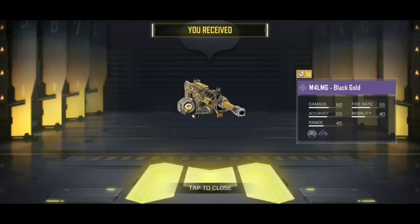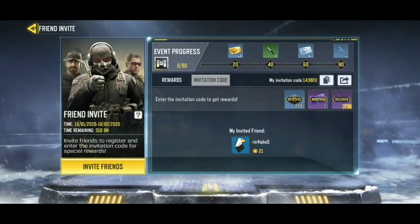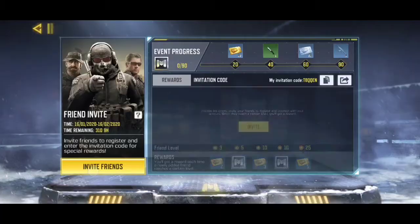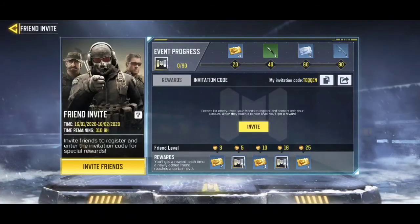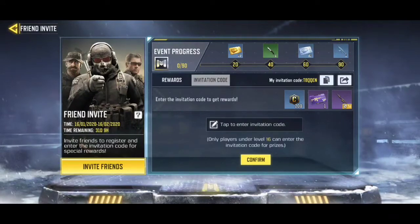Everyone who is on level below 16 can use this code — my invitation code — and get these benefits. Now I am going to show you my screen. Here is my same invitation code, you can check that, and now I am going to show you the rewards that I have received.